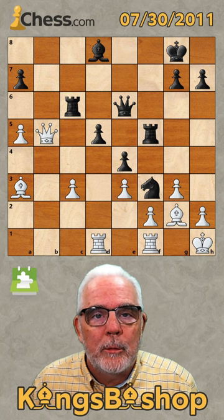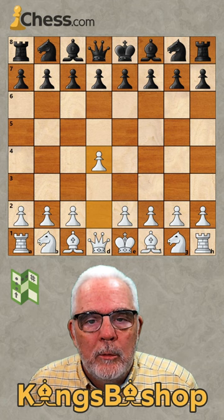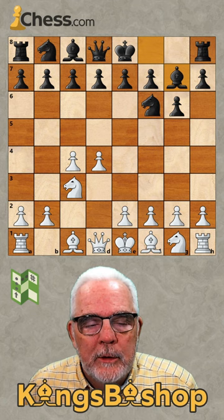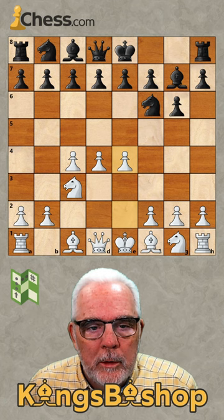So Timmen began with d4. We have Nf6, c4, and g6 — the King's Indian Defense. Nf3, Bg7 is the normal variation. e4, d6, f3.